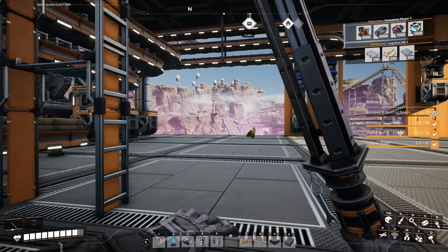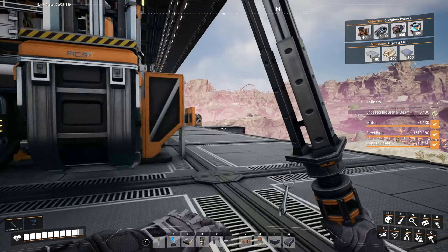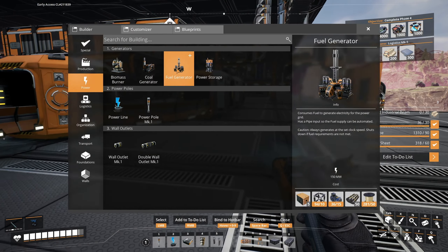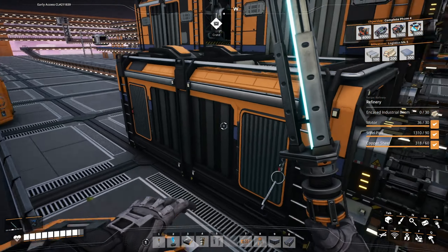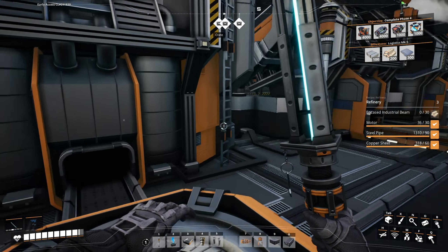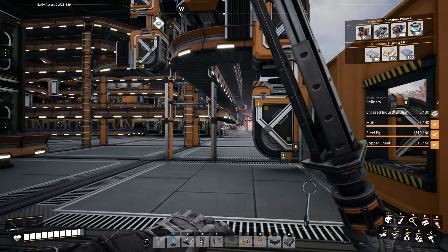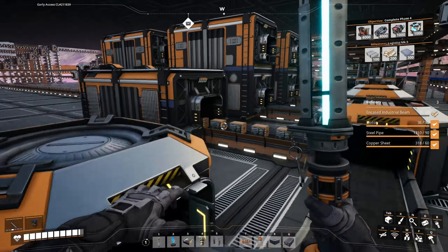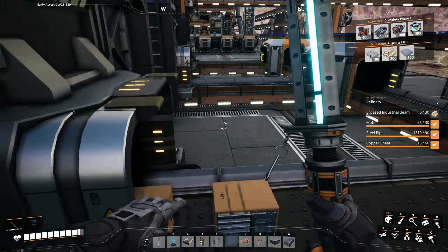Now before I forget, I need to take like a couple stacks of computers with me. How many do I need for fuel generators? It's only five. Let's top this off and then grab the computers over here — I guess we'll take just one stack.